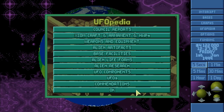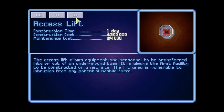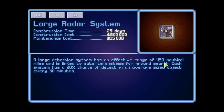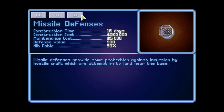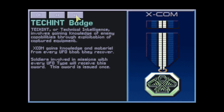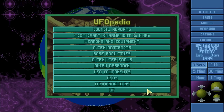Moving on to base facilities: the lab holds 50 scientists, workshop holds 50 engineers — basically the same as vanilla. The radar has a 20% detection chance while a smaller one has 10%. We also have missile defenses, general stores, alien containment, and hangars. The rest of the UFOPedia entries are the Commendations — we'll save those for later.